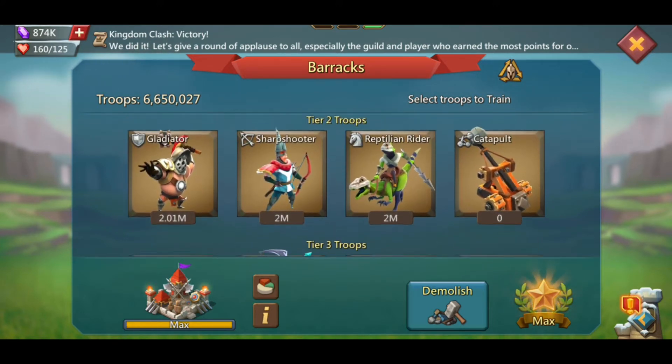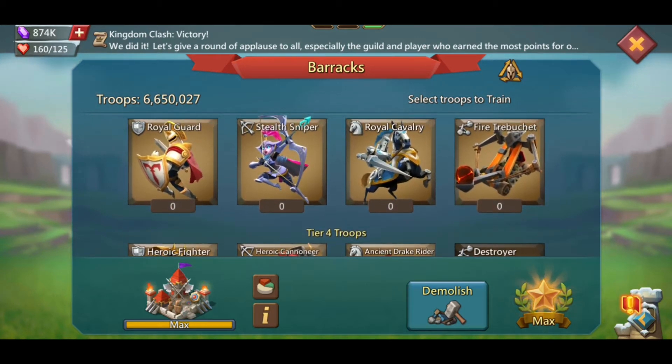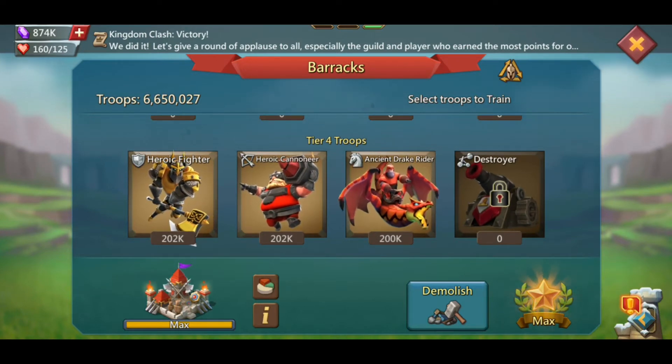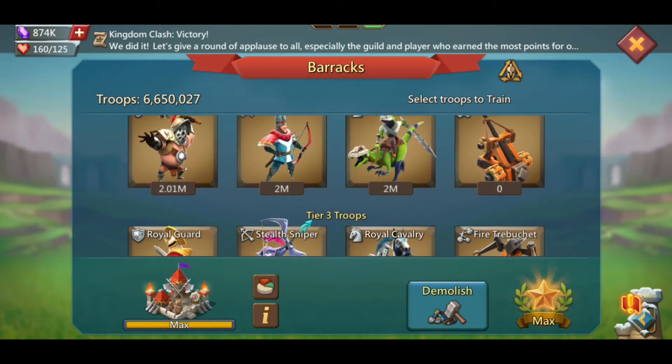I have 2 million across T2 — so glads, range, and cav — and nothing on T3 because they're rubbish. Then we've got about 300k each on T4. I'm going to build another 2 million of each on the T2s and then keep it there.